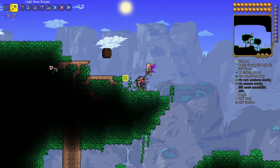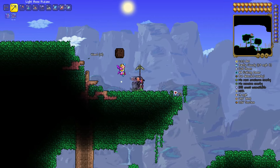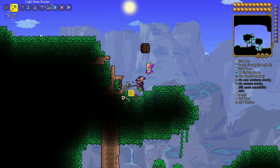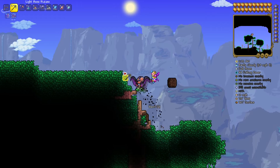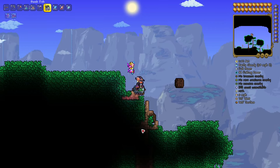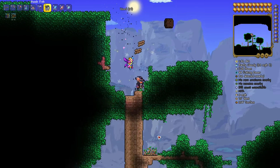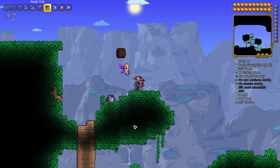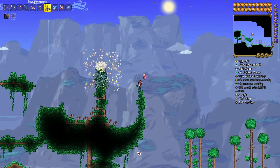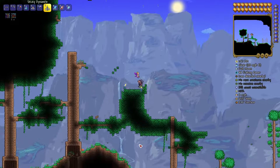I'm going to discard everything else and essentially remove these three trees. Why? Because I want to prevent monsters from spawning anywhere beneath. Our farm is going to be slightly above and to the side of this background wall block. You can use bombs or dynamite — just be careful not to destroy that one block. Once you have your Demolitionist, you can do this within a few minutes.